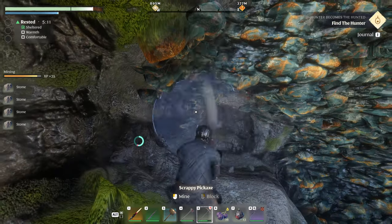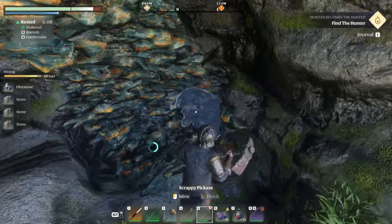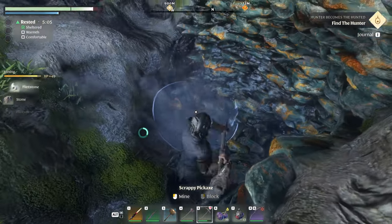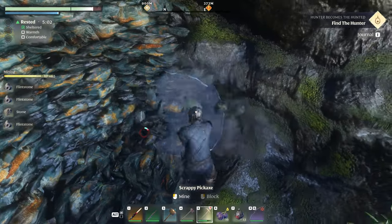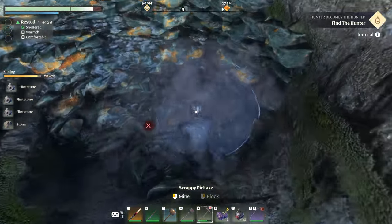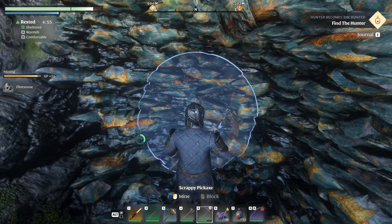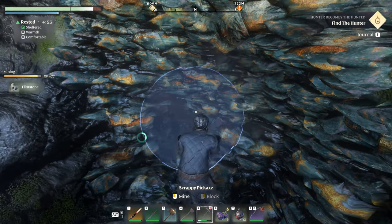You're getting reliable XP every time you hit the ore — in this case it's the flint. So you know exactly where to go to grind it out. You can just sit here in safety and whack away. When your stamina runs out, just wait a little bit and start whacking again.